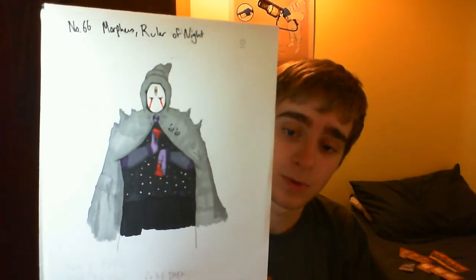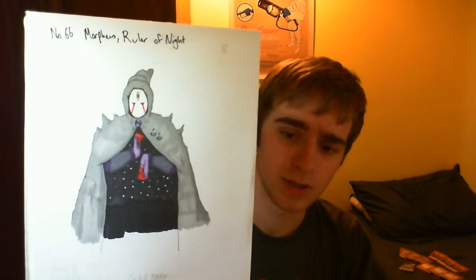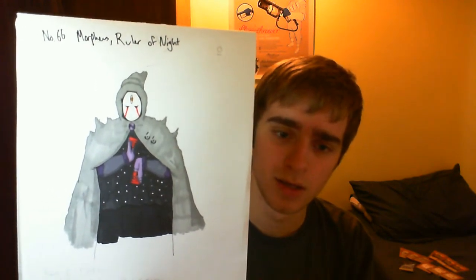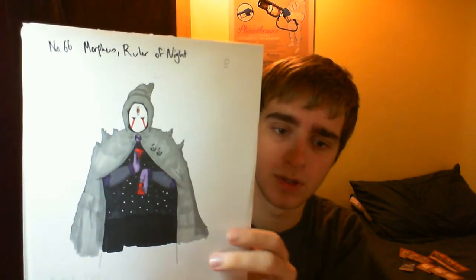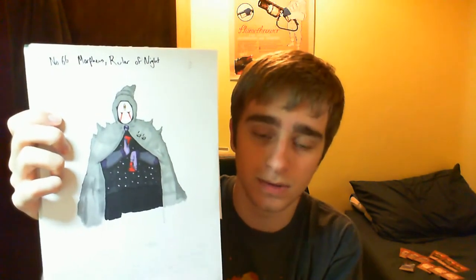The main thing I wanted to do with this design is have it somewhere between Galaxy Queen, Illusionous Faceless Mage, and Caius. There's his 66 on his cloak. This here doesn't look like much, but it's meant to be the night sky underneath his cloak — Galaxy Queen has a galaxy, he has just the starry night sky. And he's got Caius's gloves.